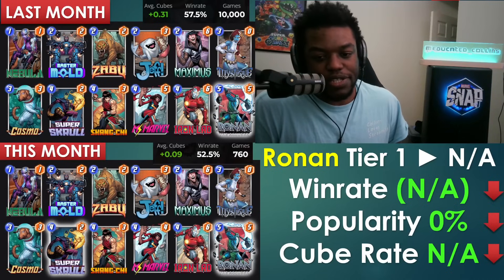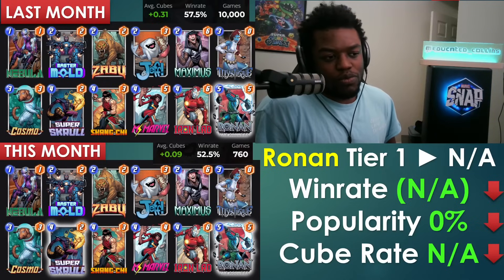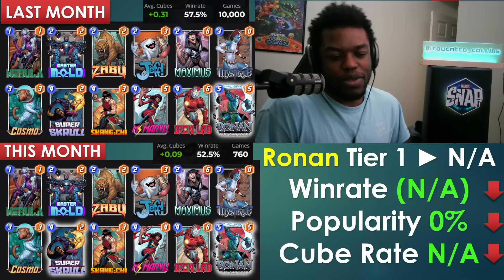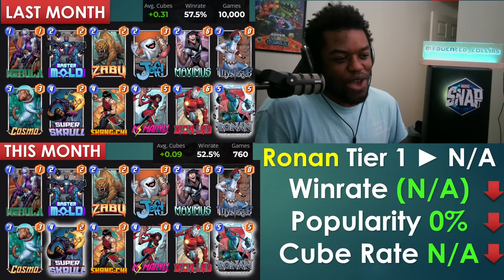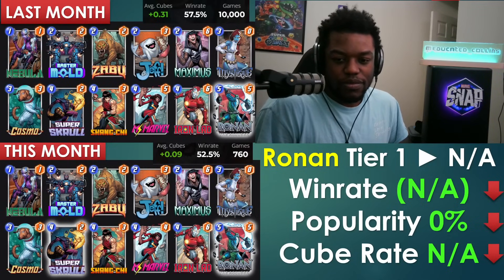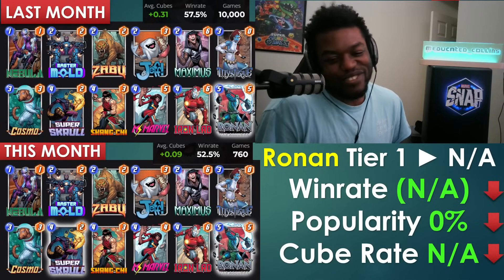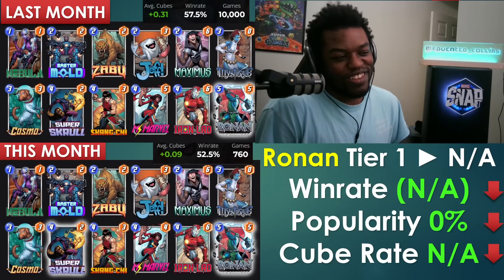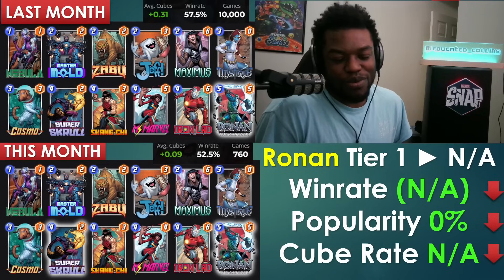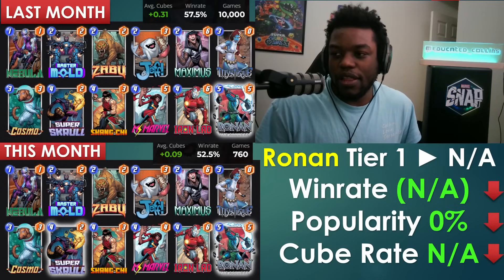Ronin's standalone archetype disappeared — much of its data was absorbed into Grandmaster listings. The Miss Marvel nerf didn't hurt its raw stats that badly, but hype died down and content creators moved on. Ronin is still a good card — Master Mold's effect is real, even if it's hard to quantify like Iceman.